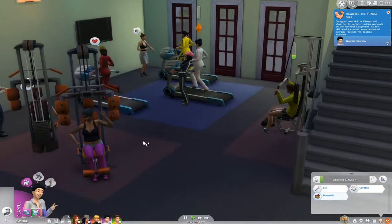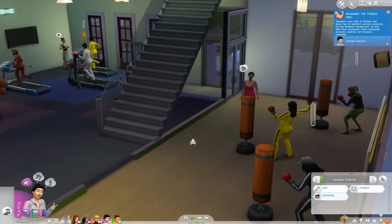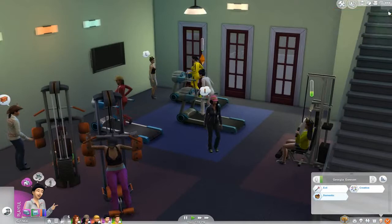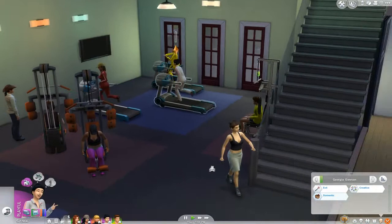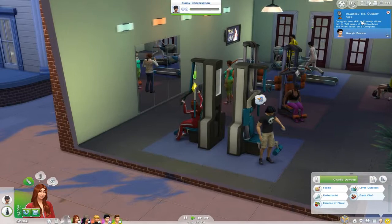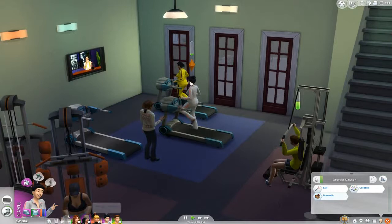I did work out a couple days ago and that would have been episode two, but there were some sound problems with episode two and I was unable to upload that. But one day at the gym just wasn't enough so we're here back again. The first time we came, Freddy and Georgia were both still children and they couldn't work out on any of the equipment or use the punching bag either. Georgia acquired a comedy skill — she is working out, so I'm not sure what's going on there.